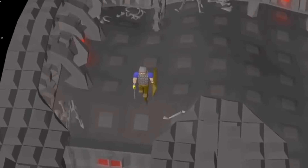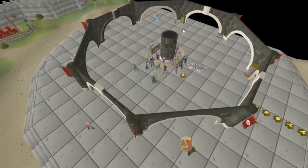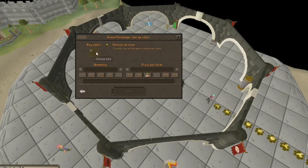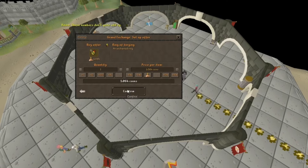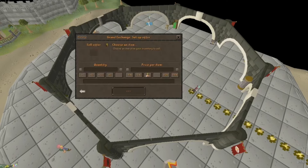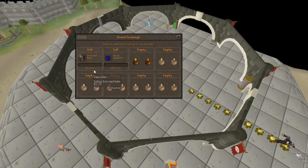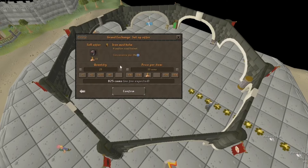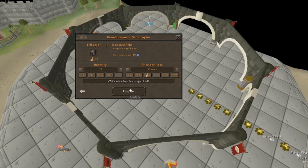Something that makes Old School RuneScape extremely special is its economy. It has the grand exchange, where you can buy and sell items from players. It's really cool because it offers a completely different way to make money — when you're grinding your skills, you can earn money from the things you're grinding. It is a bit limited as a free-to-play user because you only have access to three spots of the grand exchange, whereas a member gets access to six spots, meaning you can sell up to six things at once.